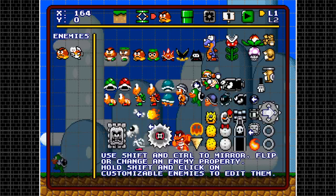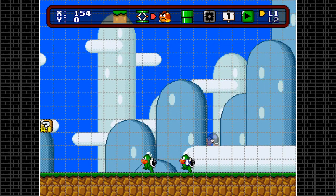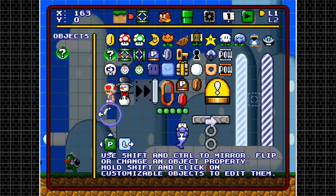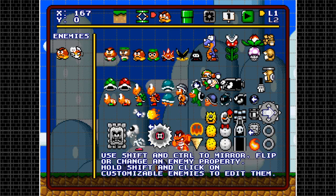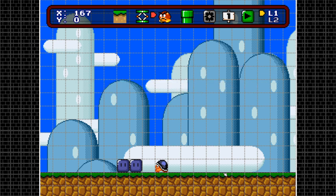Next are the Buster Beetles — the enemies from Super Mario Bros 3 that throw blue bricks. As for customization, you can only hit control to flip direction: they walk to the left or walk to the right — not much else here.